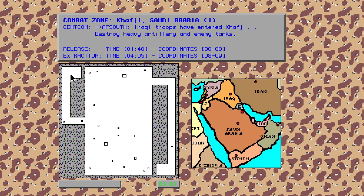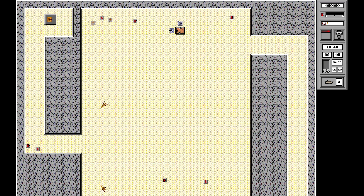We need to reach an extraction point. We start up top and have to make our way down to the bottom right corner. There are some turrets but no mines, so it's a pretty straightforward mission. We'll come down, destroy the strategic target, pick up some equipment, and then come around and exit.